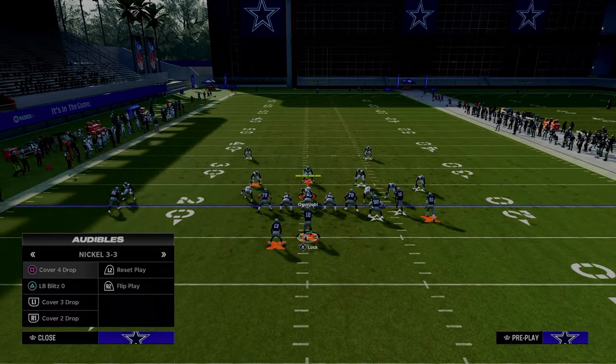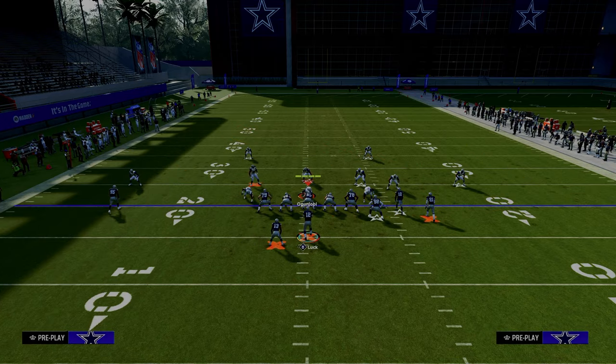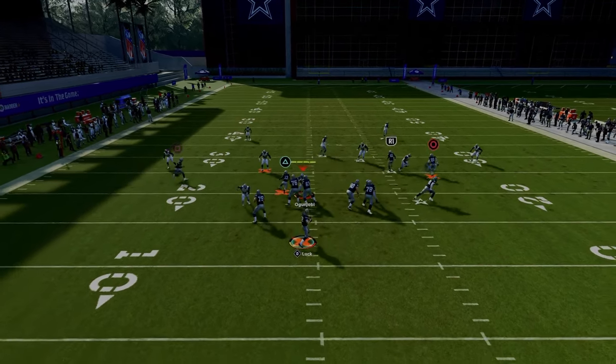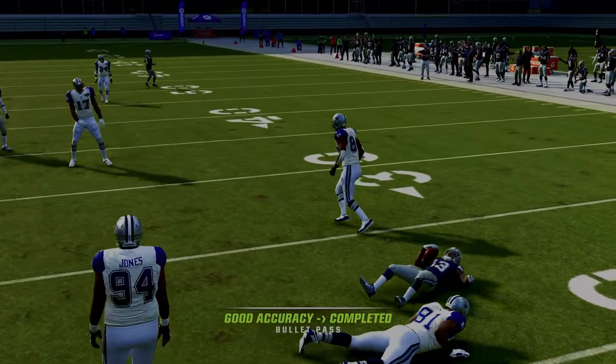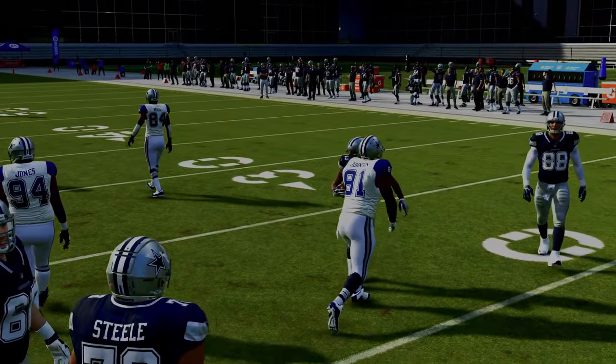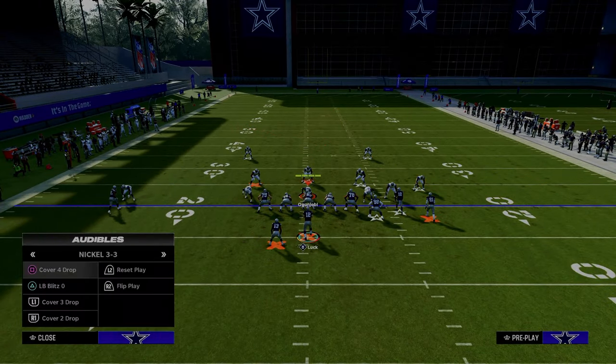A lot of people like to run Cover Two this year. If you see Cover Two coverage, a lot of times what's going to be open is this little running back route right underneath the yellow zones — another quick read that you can make super simple, but it just gets open against pretty much everything.